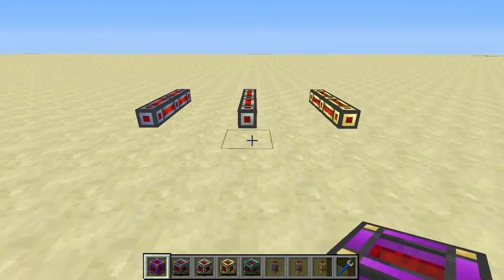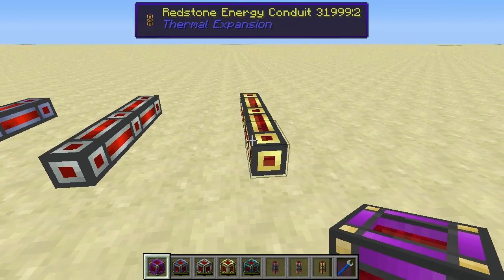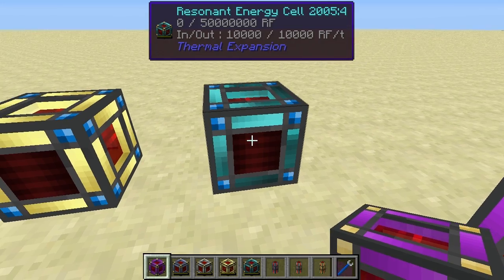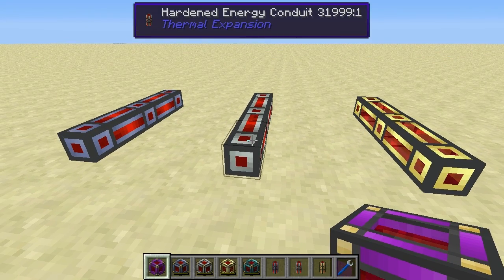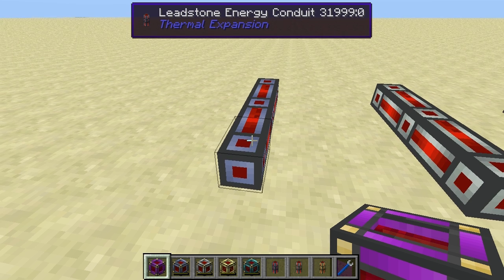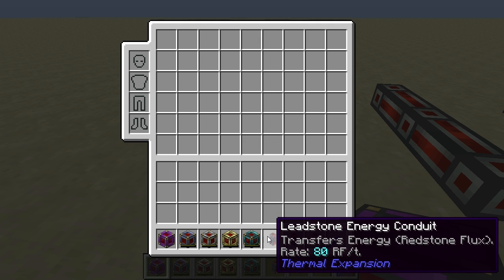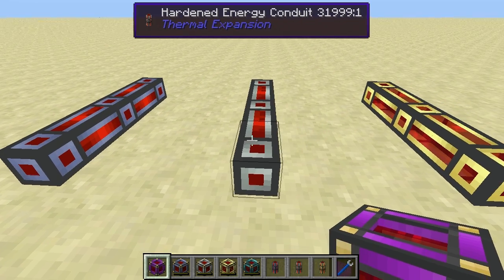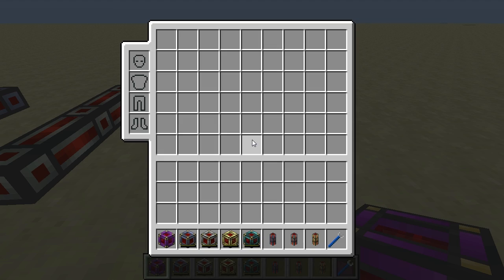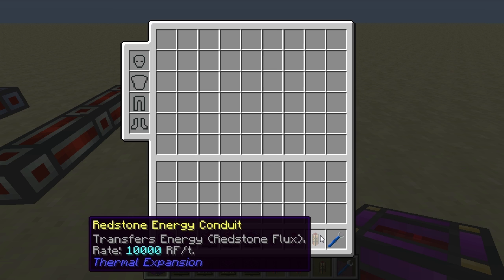There are three types of conduits, not matching the four energy cells — there is no resonant energy conduit, though it may be added in the future. The leadstone energy conduit can transfer at 80 redstone flux per tick. The hardened conduit transfers at 400 redstone flux per tick. The redstone energy conduit, the most powerful, transfers at 10,000 redstone flux per tick.